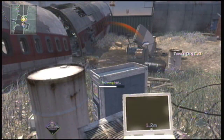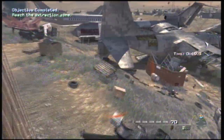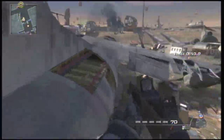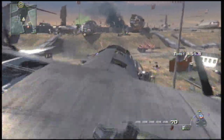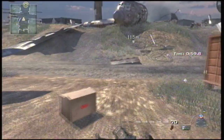I threw a flashbang there and tried to grab the intel while they were stumbled. I kind of lost hope there because I usually would have gone prone and grabbed it, but I thought I would have died. Once you get the intel and go out of that plane, you're basically in the clear because there's no more enemies — you didn't really kill that many back there.